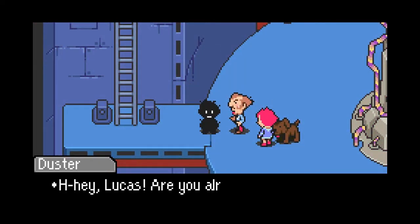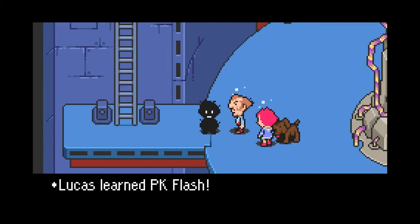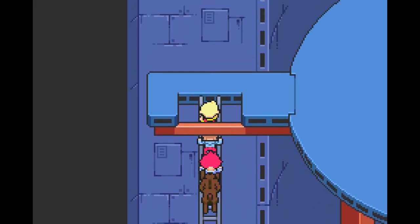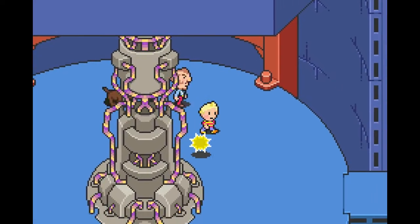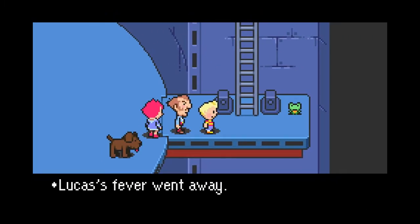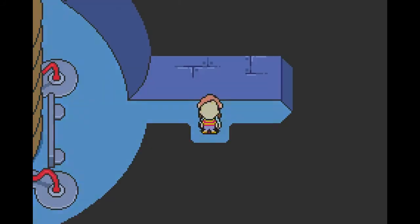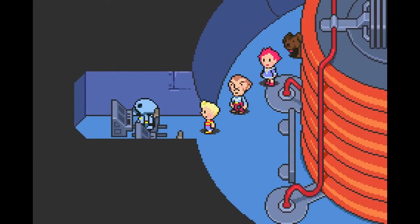Whoa! Jeez! Hey Lucas, are you alright? It seems like every time Lucas gets struck by lightning or some other strange event happens, we learn a new PSI technique — PK Flash. I don't like to use this because it isn't very reliable and the instant death does not happen on any big enemies like bosses. So Kumatora learned PSI Magnet Alpha, which steals PSI from enemies. And Lucas and Boney both got level ups out of that battle. And Lucas learned Counter and Shield! What a Counter does — it's like a Shield except half of the damage is reflected onto the enemy that dealt you the damage. And PSI Shield is for PSI techniques.